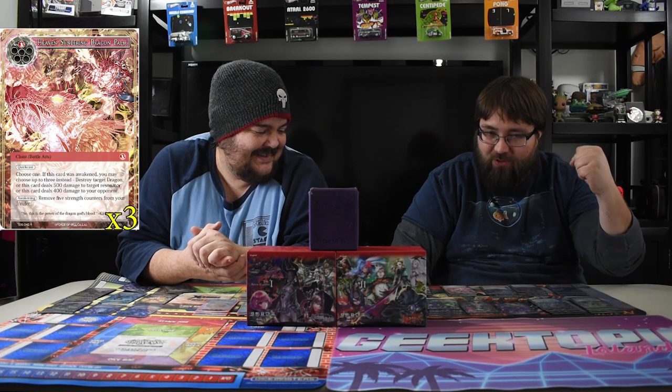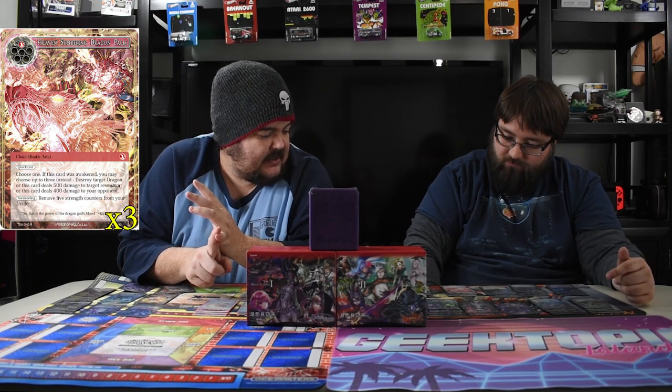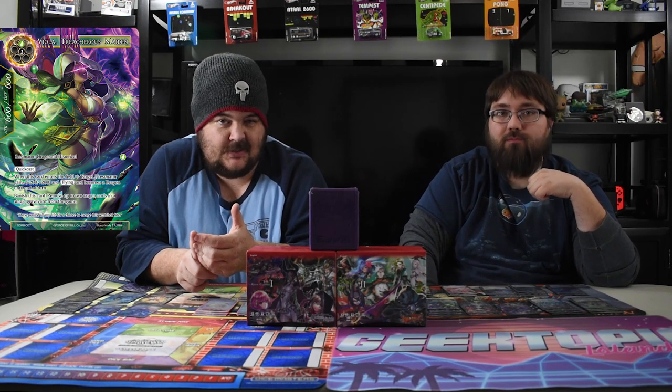The next card is funny with Viola — the combination with Heaven's Sundry Dragon Palm. It's one of the battle arts for Kirik from Time Spinning Witch. It didn't even occur to me you could do this until one of our islanders told us. You choose one: destroy target dragon, shoot a resonator for five, or shoot a player for four. Viola turns a J slash resonator into a dragon, then for one red mana your thing's dead. You pay two mana Quick Cast — she's a dragon — then one red mana — dead.